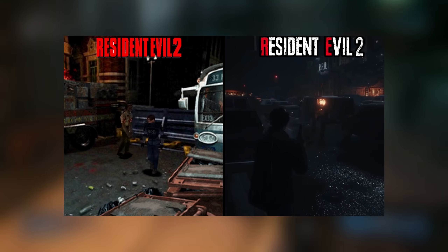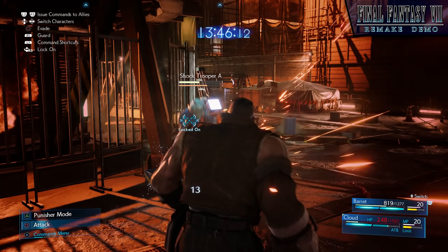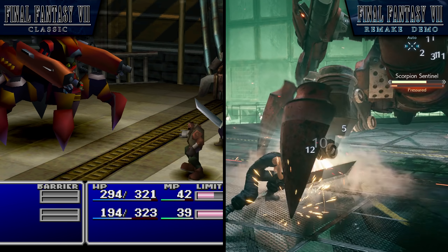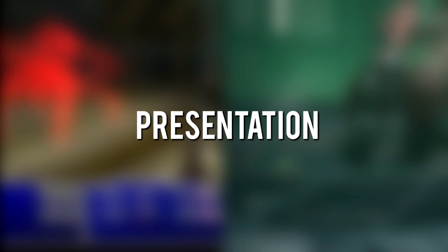Much like the Resident Evil 2 Remake released by Capcom last year, the Final Fantasy VII Remake is much more than a graphical overhaul. The way the game plays is drastically different. But before we get into all that, let's briefly run through what Square Enix was able to accomplish visually, starting with the opening cinematic.